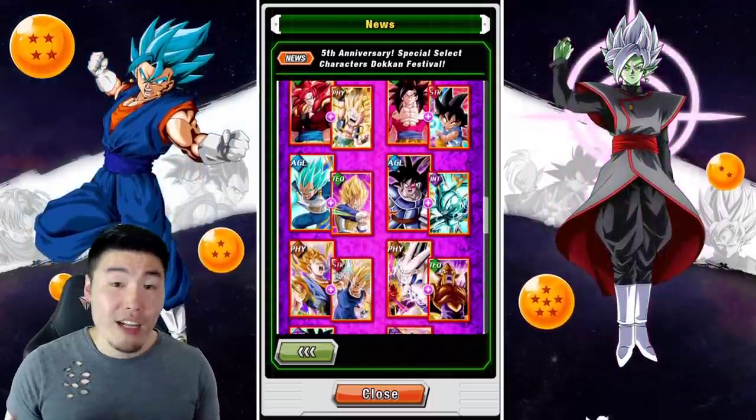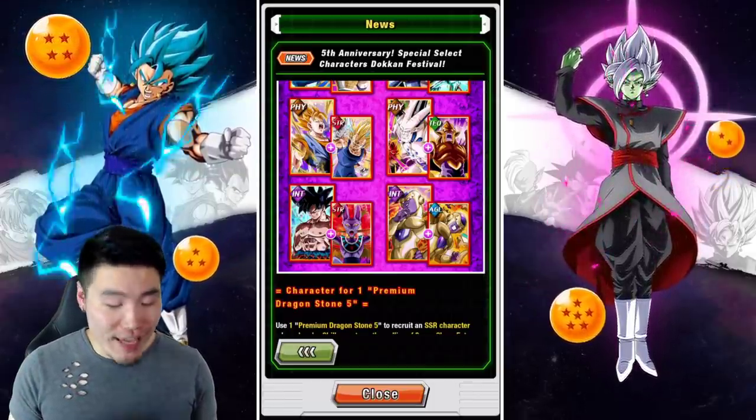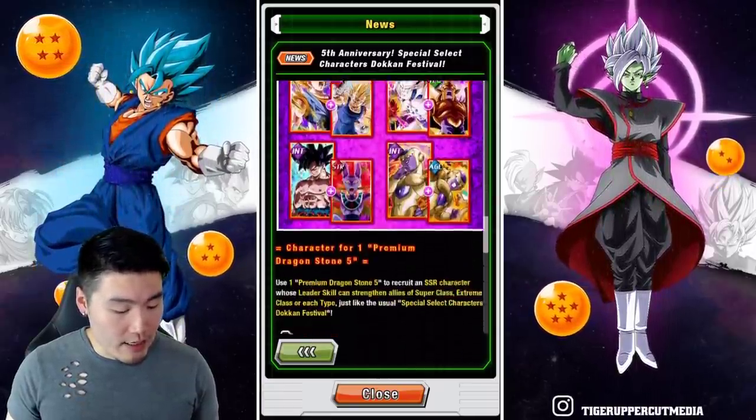I'm not going to list all of them, but you guys can see. And some of them are quite good too — we got the AGL Golden Frieza who is phenomenal after his Extreme Z Awakening. So is INT Angel Frieza. And yeah, that is two stones.